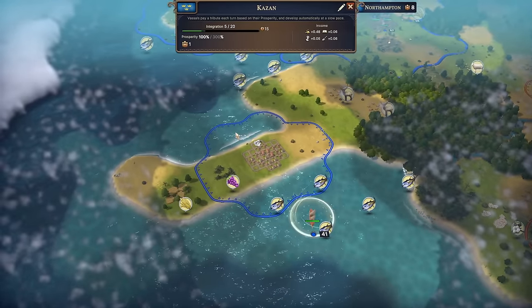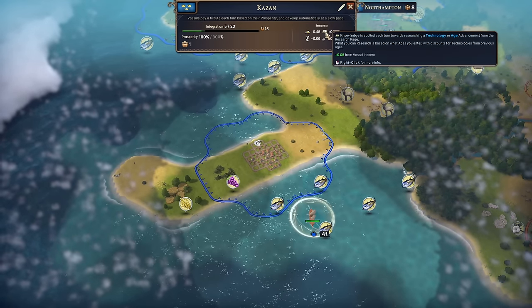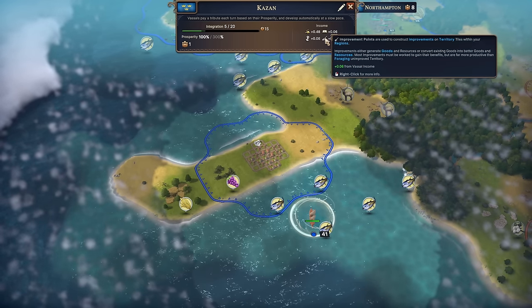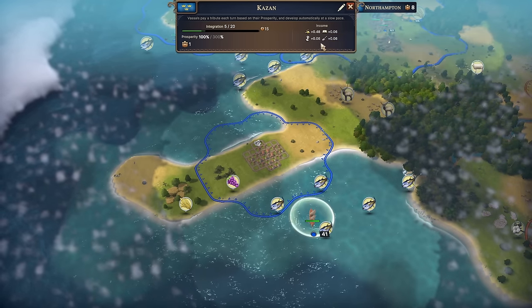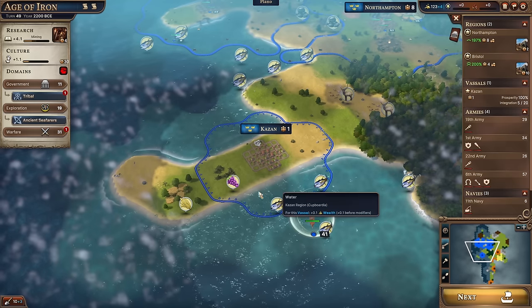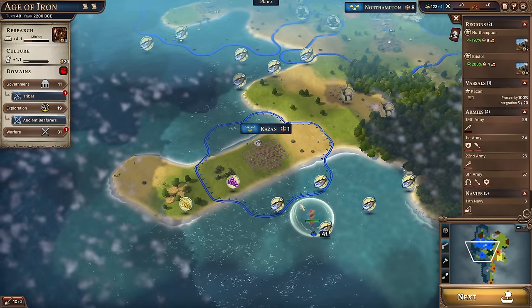What do Kazan send us? A tiny bit of money, 0.06 in terms of knowledge, the same for culture, and the same for improvement points. Hardly anything at all, but it's better than nothing. And over time we can improve that using various bits and bobs - we can't do it right now though.